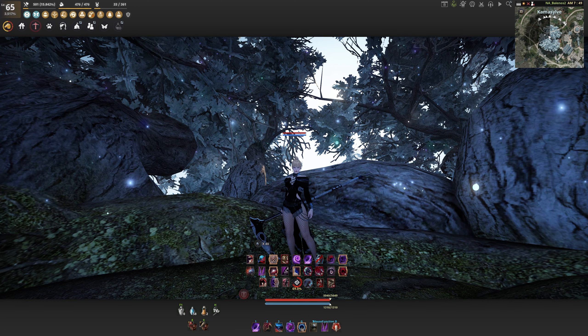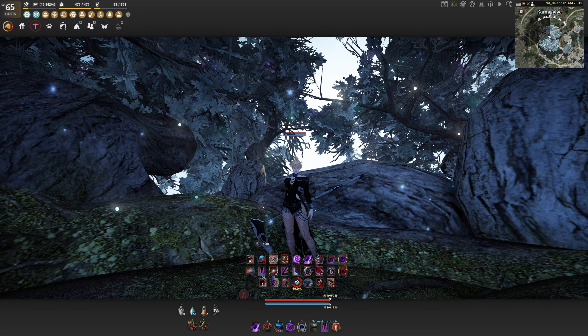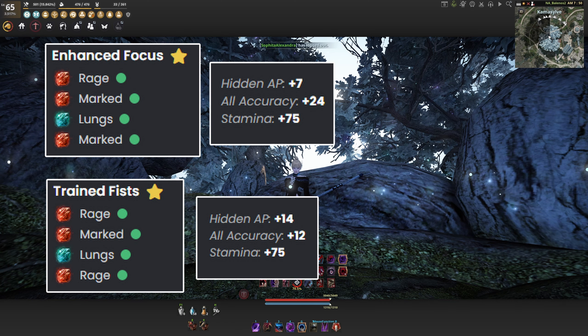Starting off, there are three budget options for PvP: Enhanced Focus, Train Fist, and Centaurus for tankier Evasion builds. Enhanced Focus and Train Fist are super similar in stats but differ in Accuracy and AP. Train Fist is your AP-focus set while Enhanced Focus is your Accuracy-focus build.